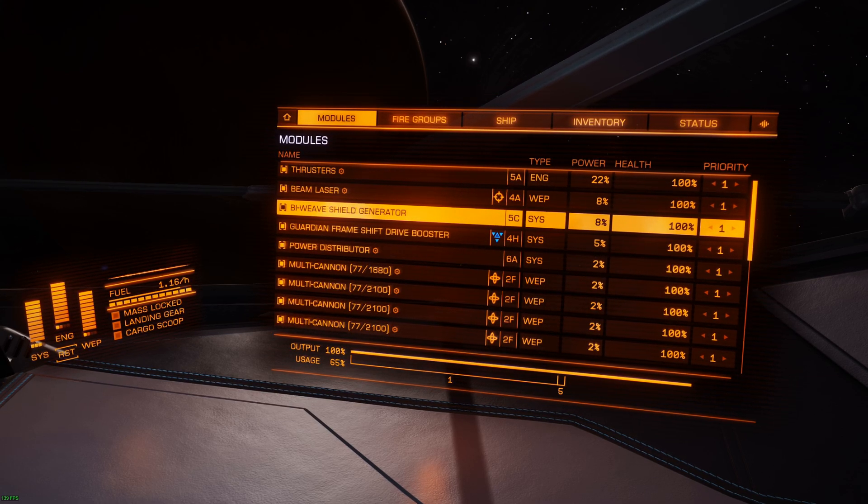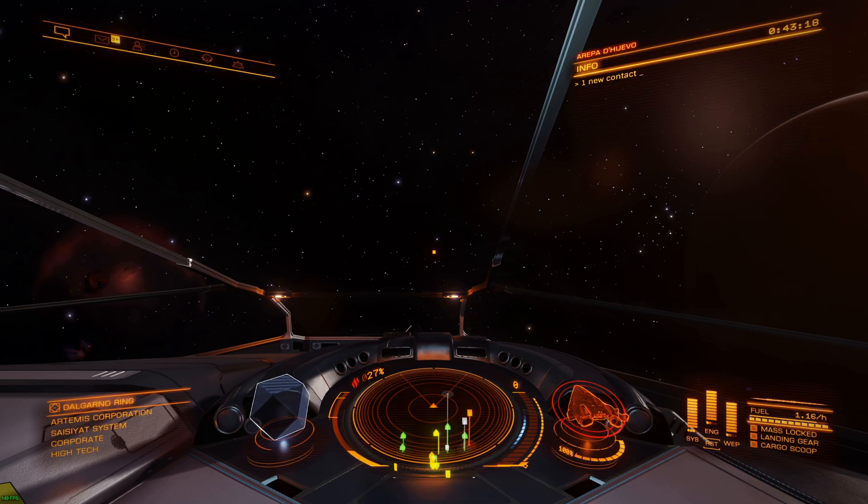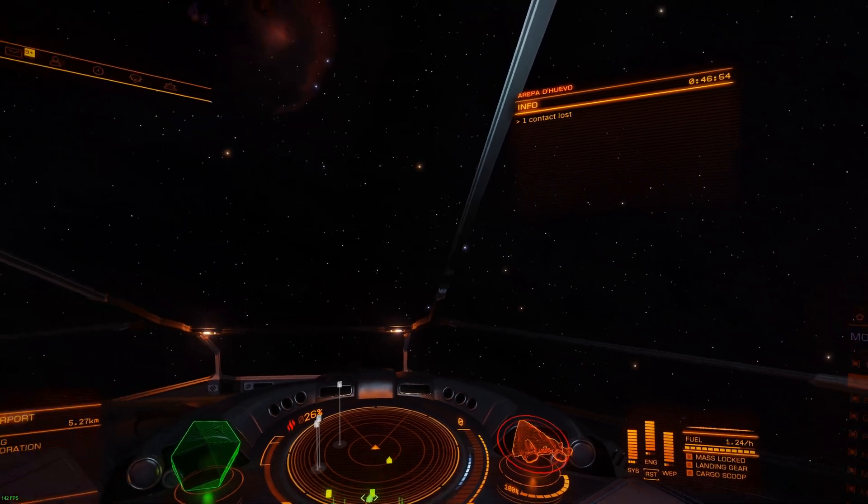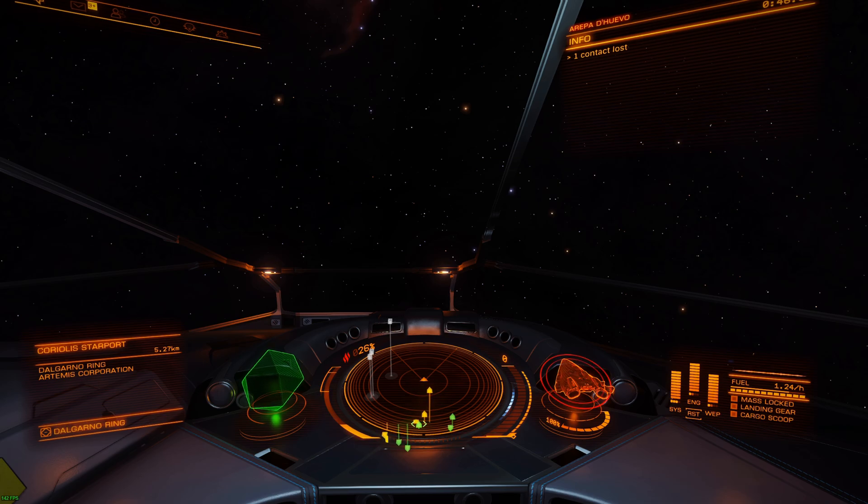This is the bi-weave shield generator broken regen, which should be significantly faster than the normal shielding. I will not wait for the shield to be fully regenerated, but this will also be significantly faster to get back all the ring in the shield to be fully charged. And now the normal shield generator, which should be significantly slower than the bi-weave.